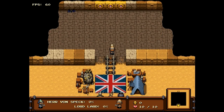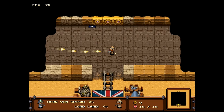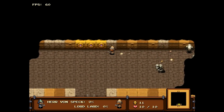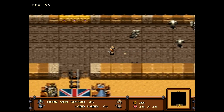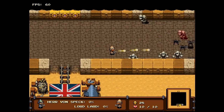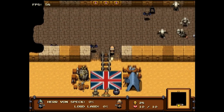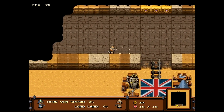So basically in this game you're this guy and you have a gun, you can shoot. I haven't really figured out much to do with the game, but it's really fun because the themes were supposed to be Ancient Egypt, which is kind of obvious, and also Steampunk, which is kind of this stuff as well. So they really did well with the themes.